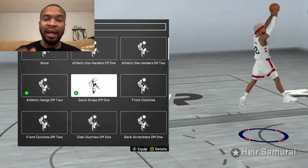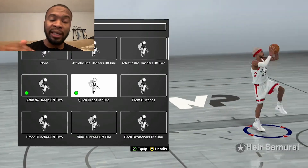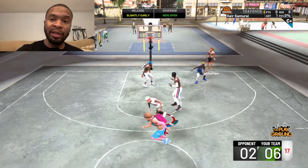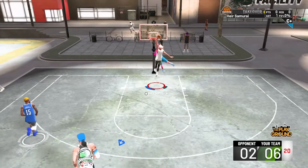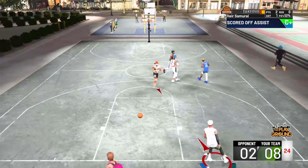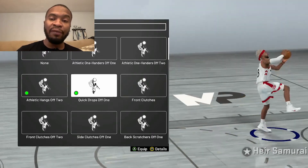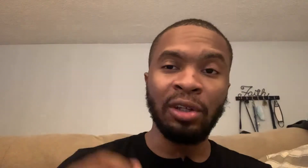In years past they used to have a go-to dunk package as your very first slot, and everything else would come after that. The order in which you arrange your dunk packages greatly determines what you're going to do when someone's chasing you or if you're in traffic. For somebody like me with such a high dunk rating, when I get ready to go up in the air I want to go up with two hands if somebody's behind me and do a dunk that's least likely to get blocked. Because I have quick drops off 1 equipped first, 2K is more likely to give me that dunk package. This is a great package to finish with whether someone is chasing behind you or in front of you — a lot of times you'll get a one-foot two-handed power slam right in somebody's face. Make sure you have this one at number one.